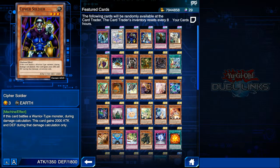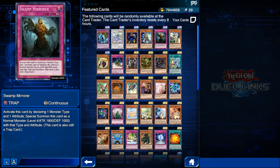Next we have Cipher Soldier — one of the best cards you can get from card trader. This card is loved by many and hated by many. It's such a nice counter card, especially in the current meta, because there are a lot of decks running warrior-type monsters, starting from Six Sams and ending with Amazons. This card basically counters them, and if the player with Cipher Soldier runs Weevil, that's just the perfect combination.